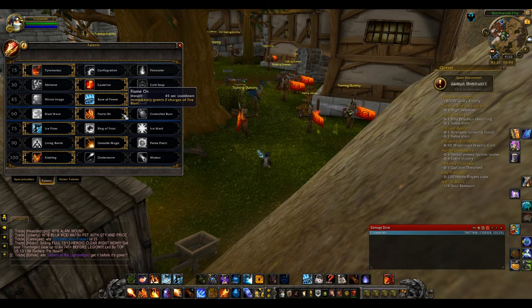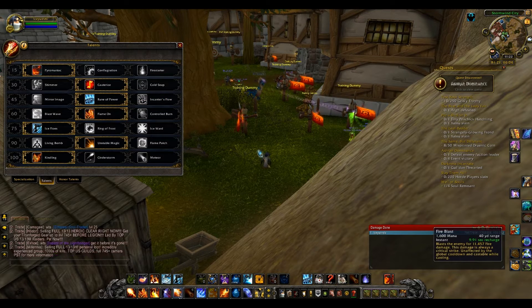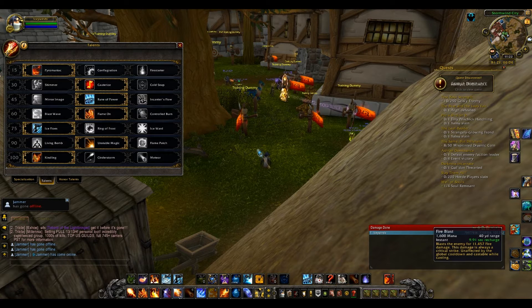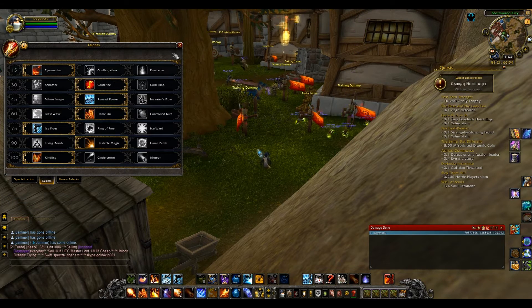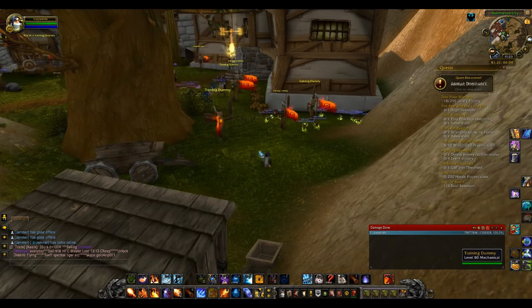Flame On is a new talent. Basically what it does is our Fire Blast — which gives us a free crit — now has two charges. Once we use both of them, we can use Flame On and that will immediately restore both charges. That's pretty much the only change we have going on with Fire.